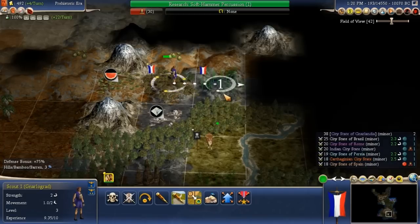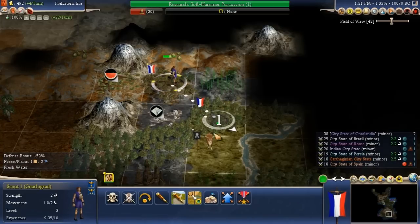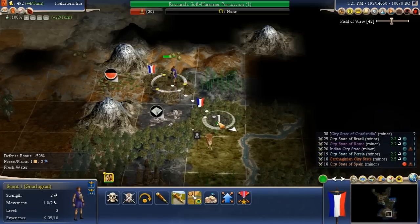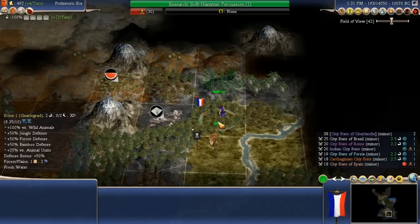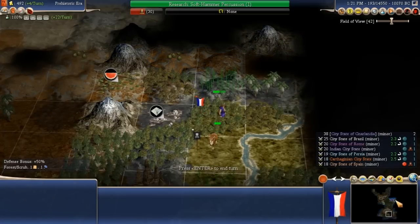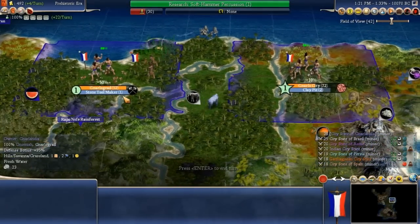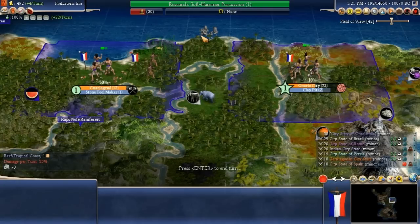Want to maintain a good defensive location — he's got a strength of 2, I don't think that's going to be an issue at all. Clay pit in 2, stone tool maker in 1 — we've already got something lined up there. Soft hammer percussion coming up in 1.